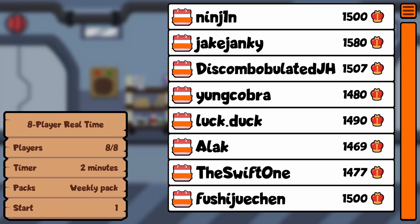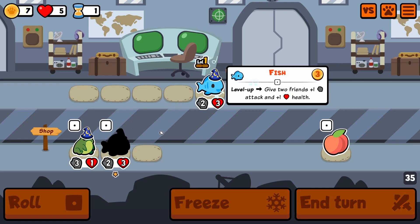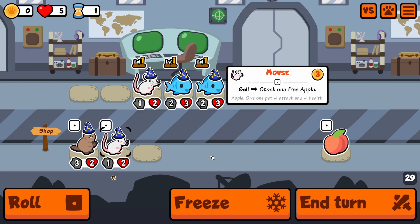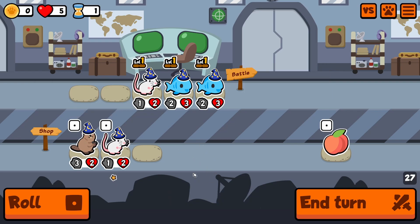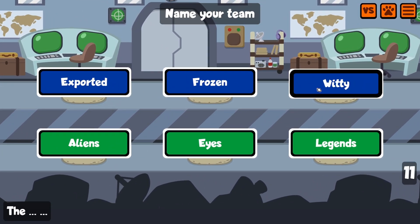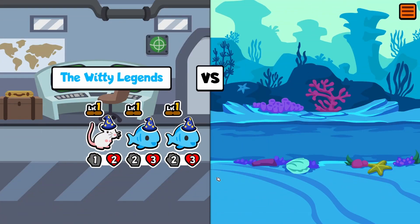Welcome back to Super Auto Pets, we are in the weekly pack. We have the fish and the mouse, which I think is better than the other choices. We have a full eight-person lobby. Let's do our best and win — we are the Legends.